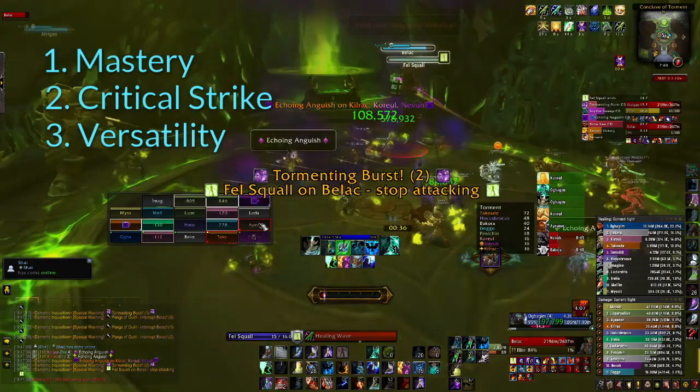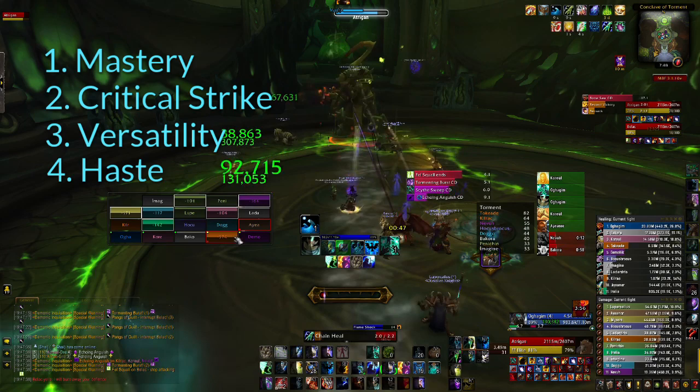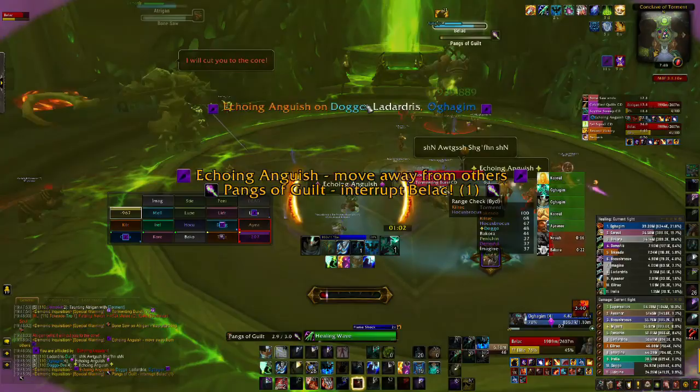Next up is Versatility, which is simply a straight-up damage and healing buff to our abilities. Lastly, we have Haste. The reason Haste is so undesired is that while it does increase our instantaneous healing per second by allowing us to use spells faster, it also causes us to run out of mana faster. When we are able to effectively plan out our mana usage throughout a fight, Haste does very little to help our overall healing output.